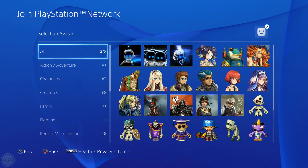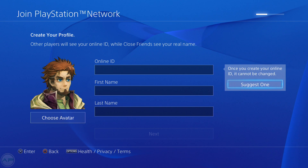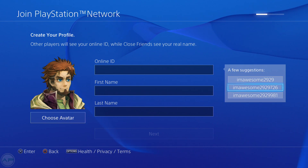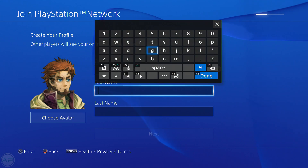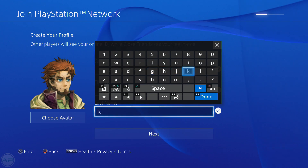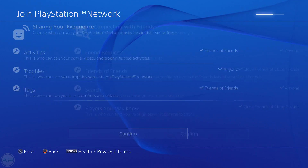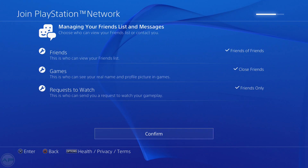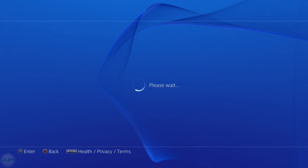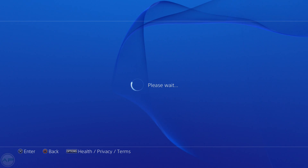Choose whatever online ID fits you — you can just suggest one. You don't really need this unless you're actually planning on playing on your American or European account. Fill in your first name and other details — it doesn't really matter here. Remember to accept the terms of user agreement.